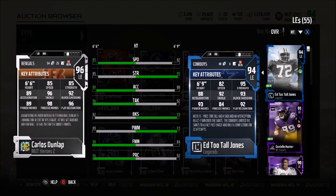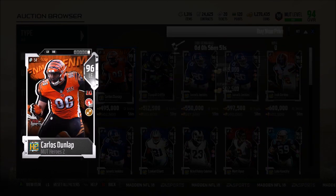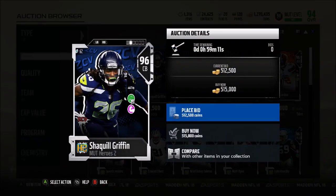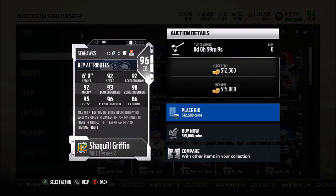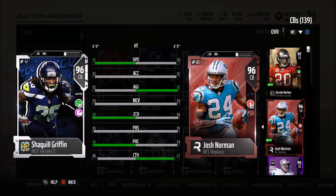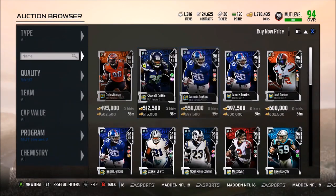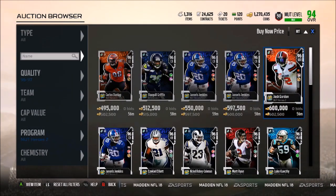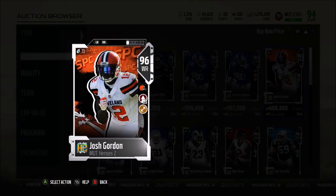Carlos has 85 speed, 85 strength, 89 acceleration, 96 tackle, 92 block shedding, and 98 finesse move. He also has Blanket Coverage and Toughness chemistry — absolutely insane. Next up we have Janoris Jenkins and Shaquil Griffin. Griffin has 98 zone, 92 speed — that's really good. One more speed than Josh Norman but that zone coverage plus two is pretty good. Janoris Jenkins has 93 speed, 98 man, and 93 zone.